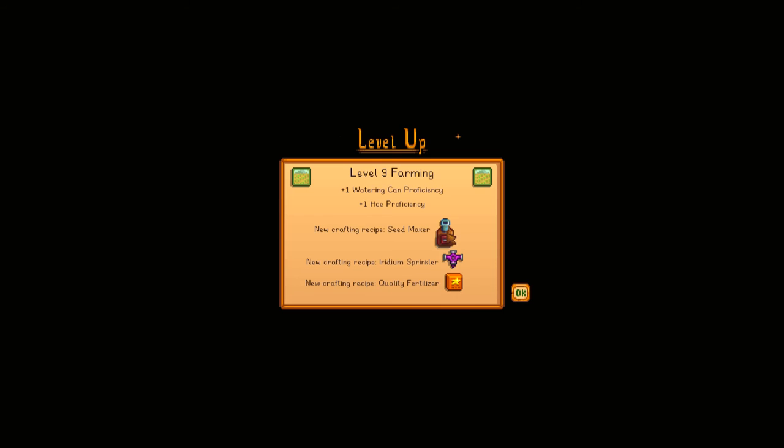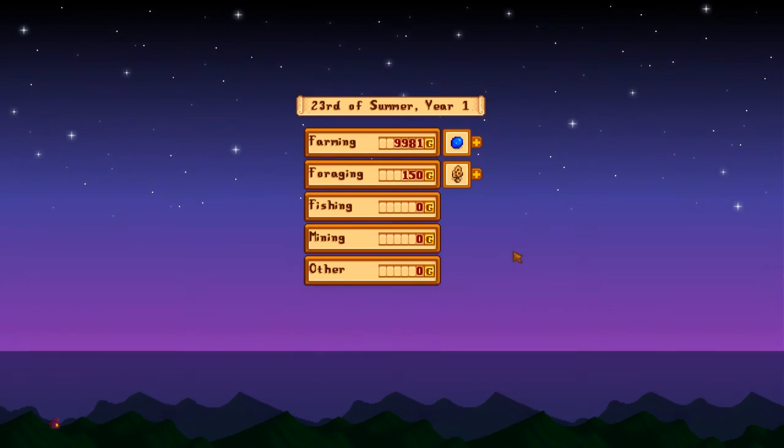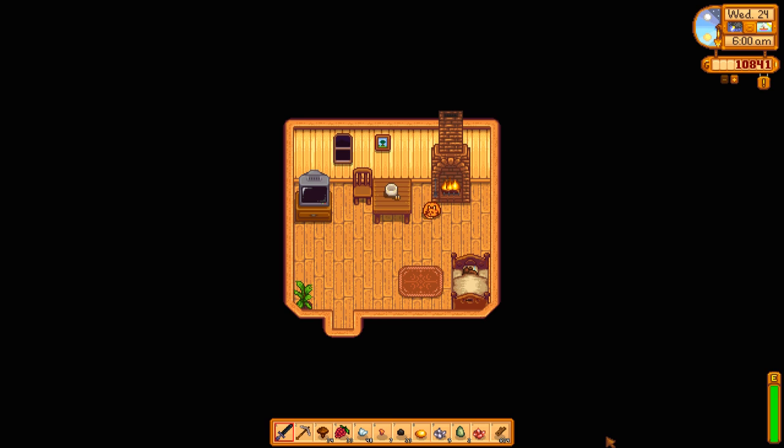Yes please, let's go to sleep. Oh nice - Level 9 farming! Oh, we can make the seed maker. We're not near iridium yet. And quality fertilizer, which is not that important to us, but nice to have. Level 6 combat. Level 8 mining. Wow, we leveled up everything. Nice. And a little bit of money from our blueberries. The berries used to be amazing - they're just not anymore. Okay, that is going to be the end of our two-day episode. What we're going to do next is move those lightning rods, buy our chickens, and see how close we are to getting the boatload of sprinklers that we need. Thanks so much for watching, and I hope you'll come back for the next one. Bye-bye.